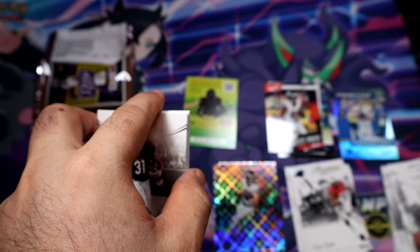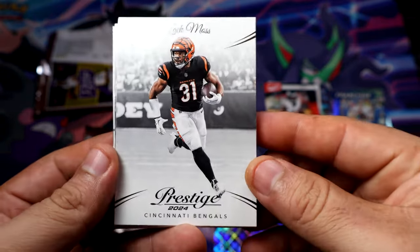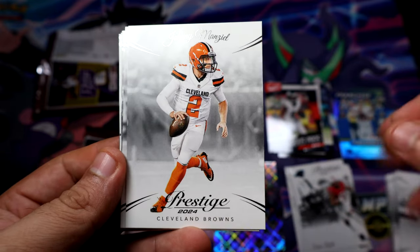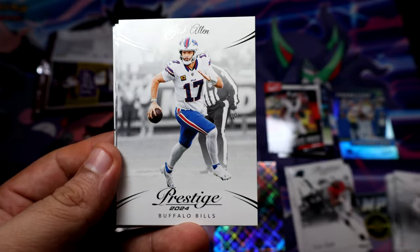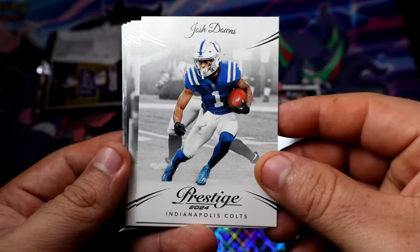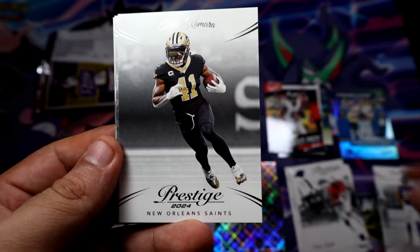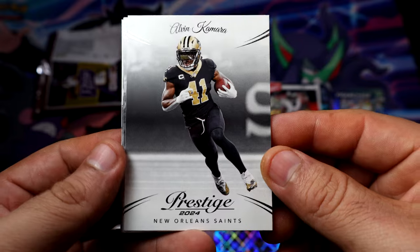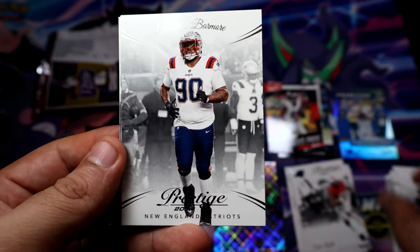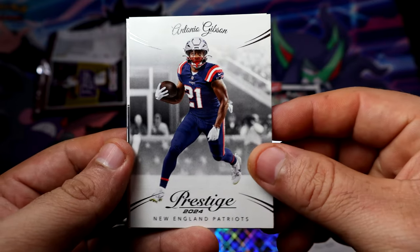We did get a zero number code — not sure if it does warranty. I put the card behind it because I don't want to put all my fingers on that card since it's foily. But yeah, what do you guys think about the design of this year's Prestige? I'm definitely enjoying it — I believe it's pretty good, I like it.